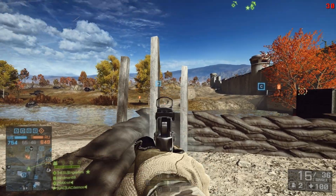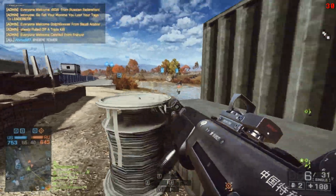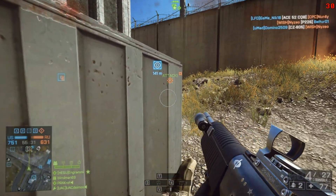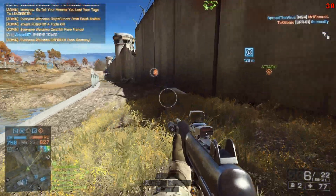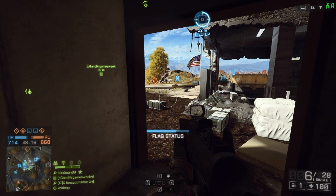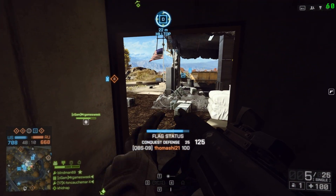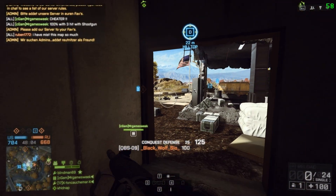I concentrate on one assignment at a time, and here I am on Caspian Border armed with a shotgun — the idea being that I'll do both parts at the same time. I'm using the QBS-09 with a laser sight, full choke, buckshot, and stubby grip. This is the very first shotgun you get and it does the job pretty well.